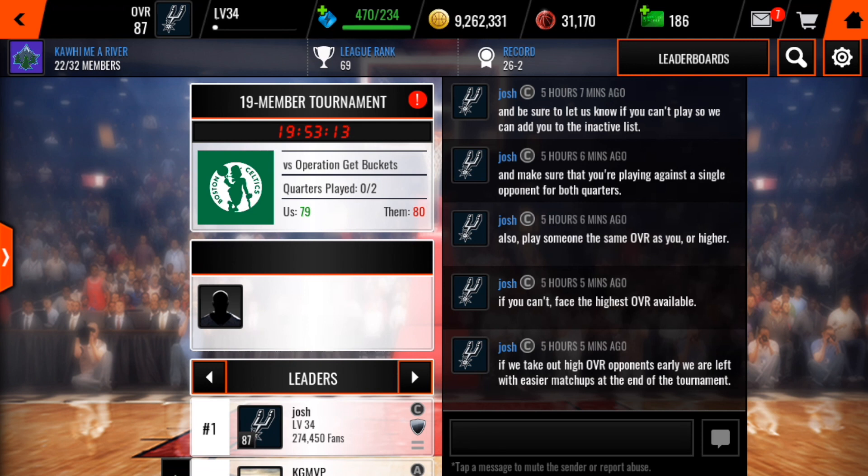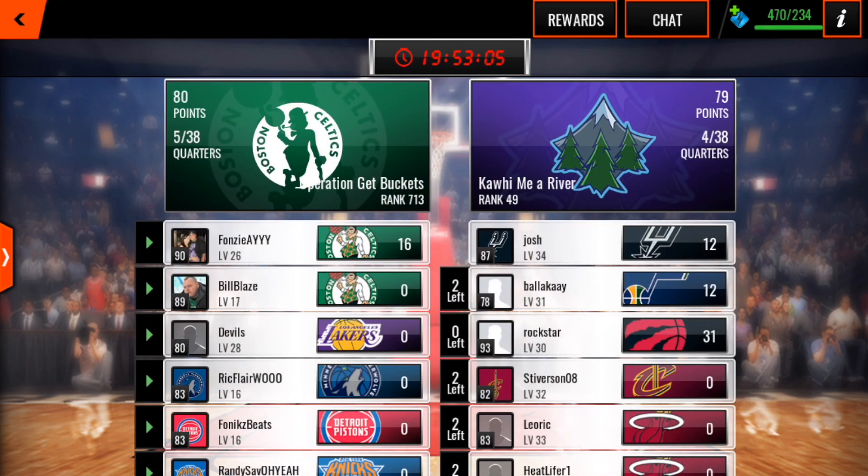Some of the strategies that our league personally uses: when you're facing an opponent, you only target someone that is of equal or higher franchise overall. So I'm at the top right there — Josh, 87 overall — and I would only target an opponent that's also 87 overall or higher.